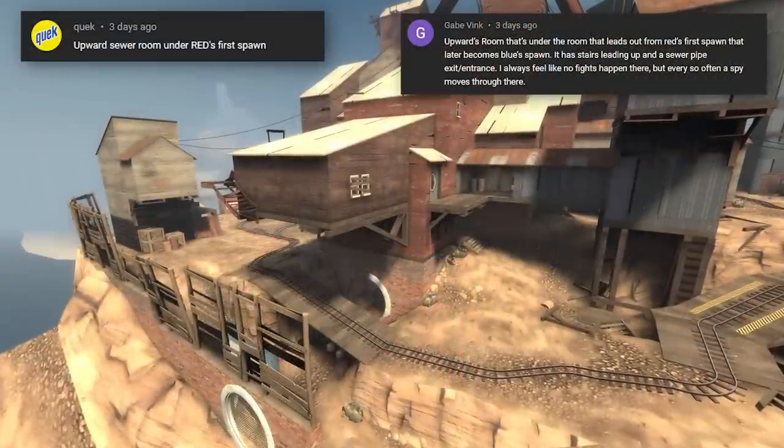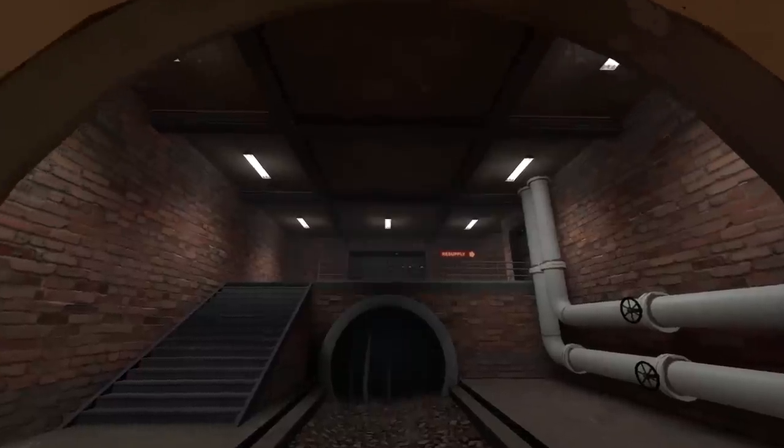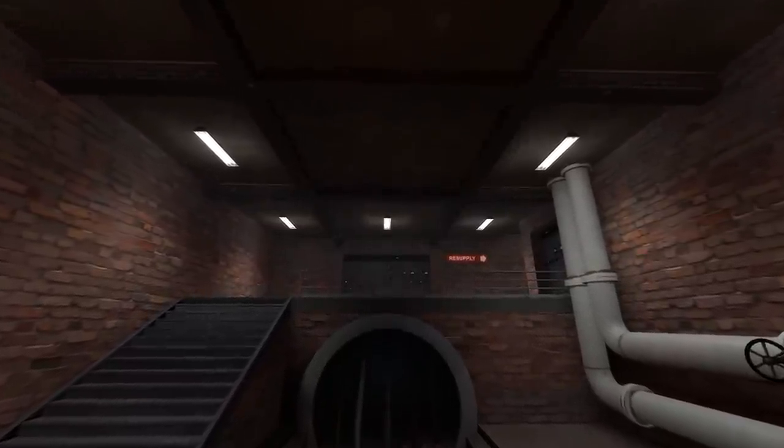Two people brought up the basement area underneath red's first spawn on Upward. It doesn't see too many fights - it's more used for quick passages for spies.